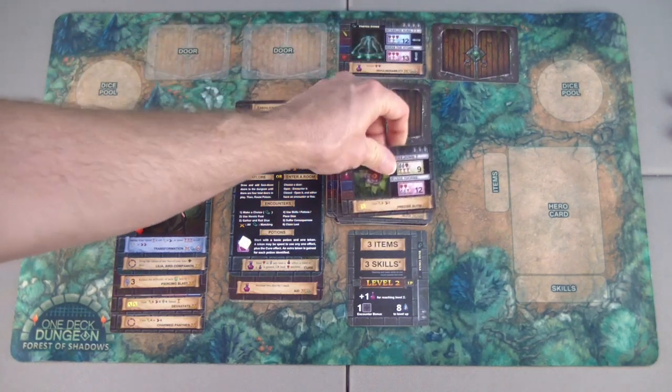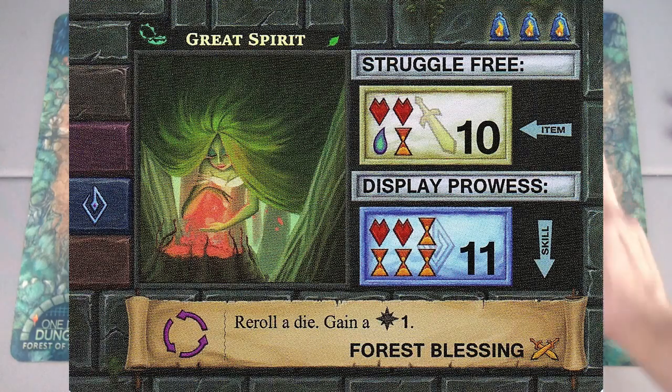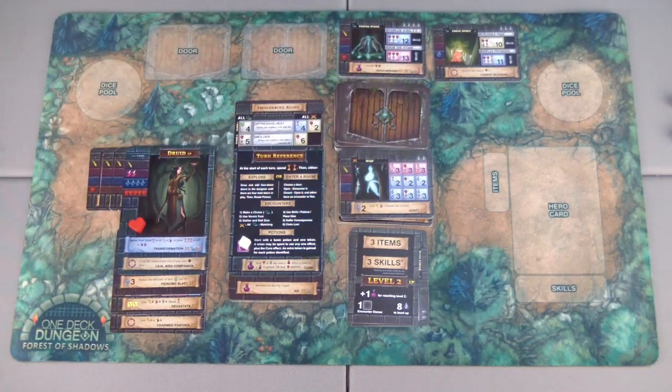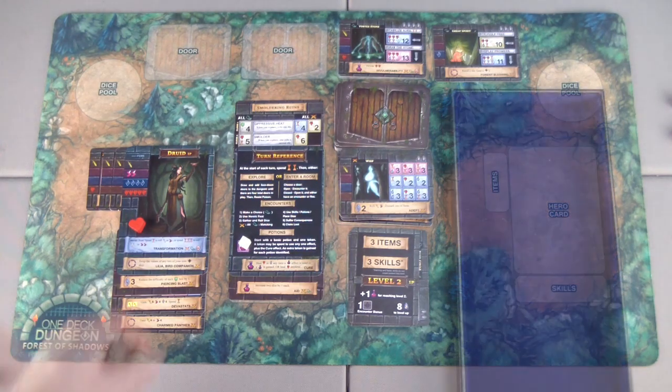Spending two — still haven't got poisoned, I'm really lucky this time around. Opening the next door, we see a great spirit. I don't think I want to mess with that right now; I definitely don't need the magic, and the forest blessing lets me re-roll a die and gain a one. I definitely want that vortex stone though, so I'll go that route and back out of the great spirit.